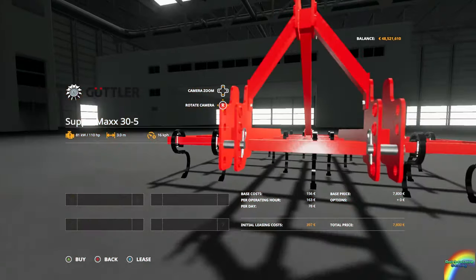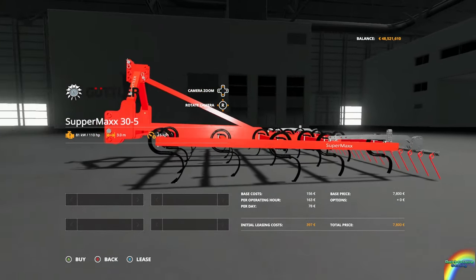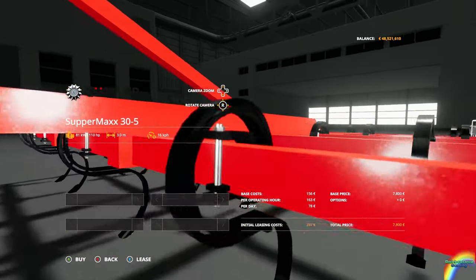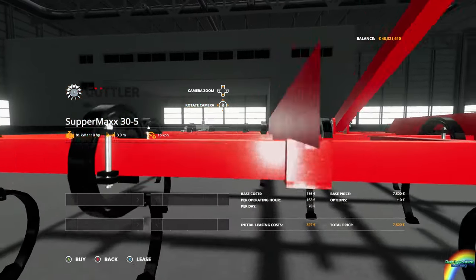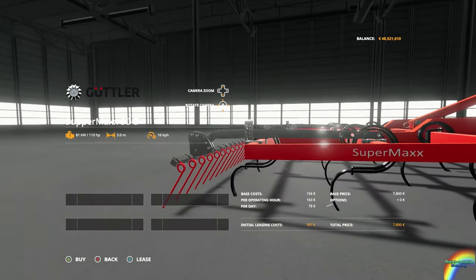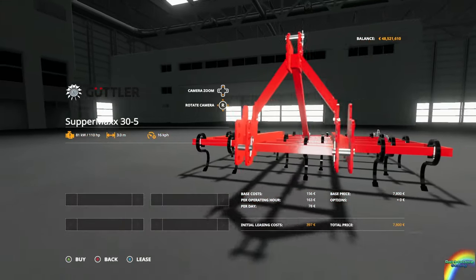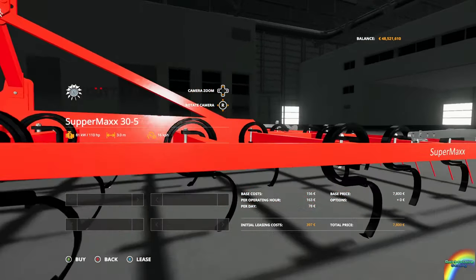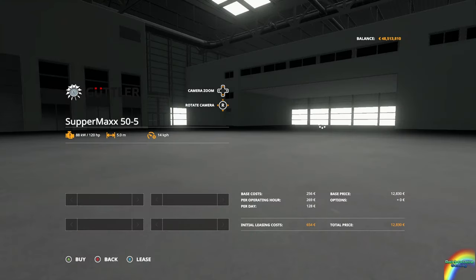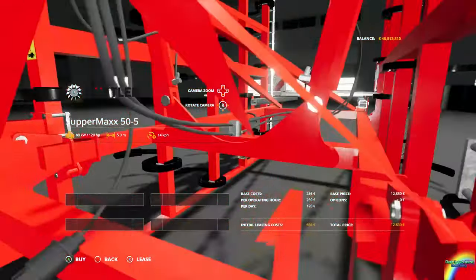Yes, look at the cultivator — that's very close to it already. I can use that to look at the model; it's not a bad model actually. I can see why they wanted the camera right up in your face in the shop. I'm hoping it's not this big in-game once it comes out of the shop. The modelling is pretty nice, but why is the camera like inside the cultivator?